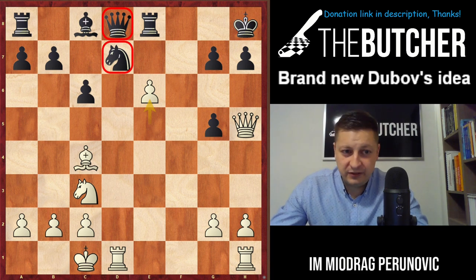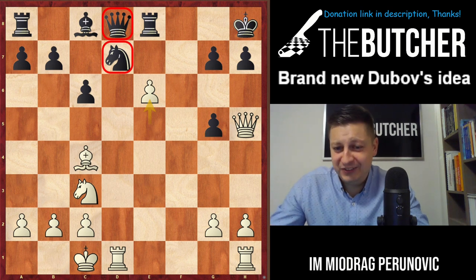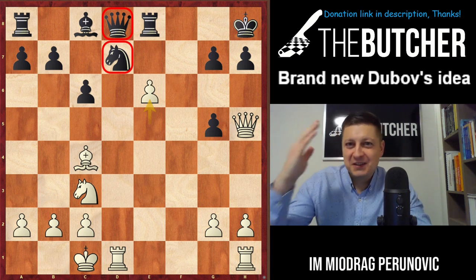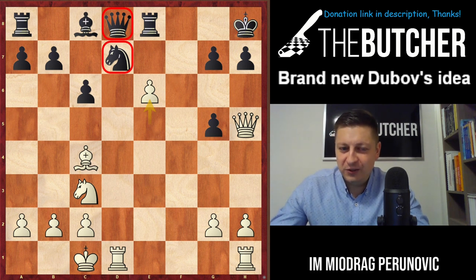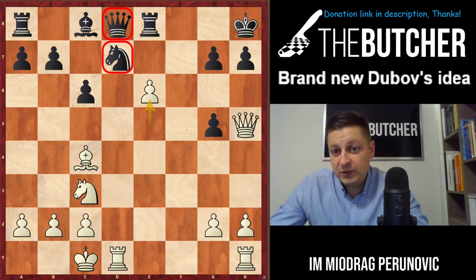Guys, can you imagine — after all these wild things, these players come up in rapid and blitz games with some Vienna Opening with third move d4 that has never been used? Actually it was used by Paulsen back in 1860, I don't know which game, and he lost with White in 20 moves. But now with all these engines, it's an absolutely dynamic approach — this is fantastic.